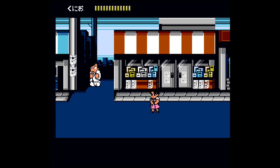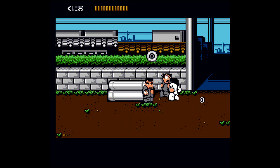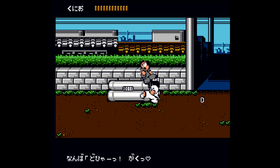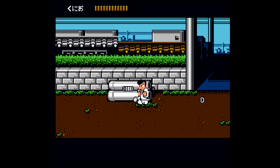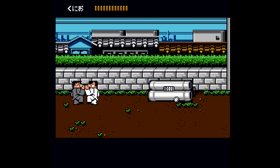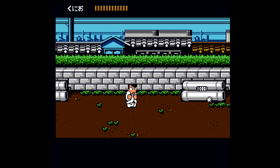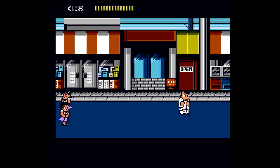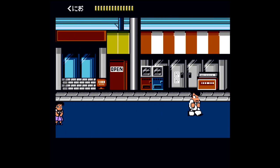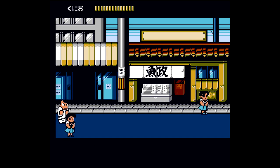To level grind, just head to the left through the exit and stick to this area. Again, very close to town in case you need healing, and the enemies here are going to start dropping a significantly larger amount of cash. Since the candy is so cheap, you should be able to get about six to eight stat boosts per screen. Just make sure you stick to level grinding here if you really want to. But again, you can always beat the game using your base stats if you just want to speed things along and get the achievement as quickly as possible.